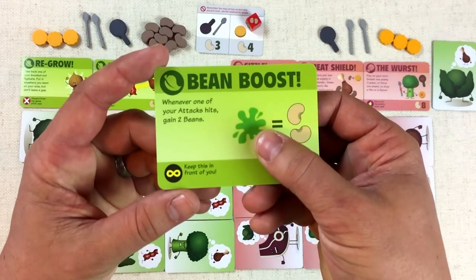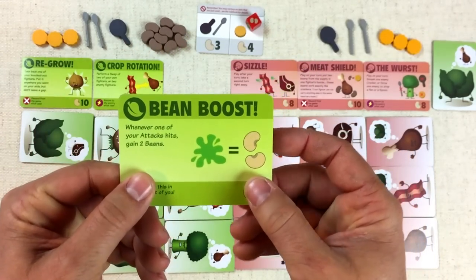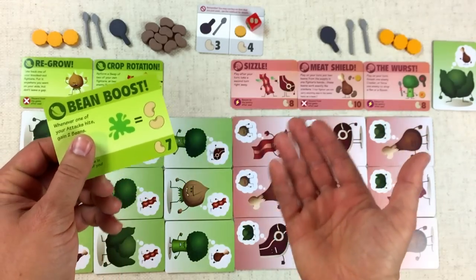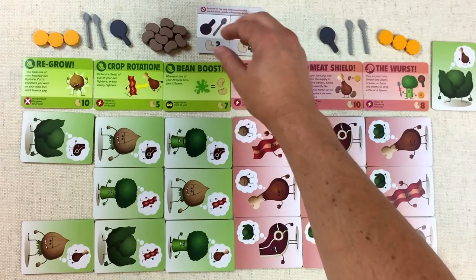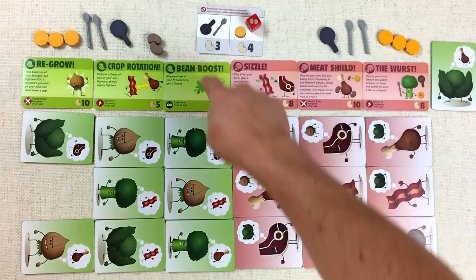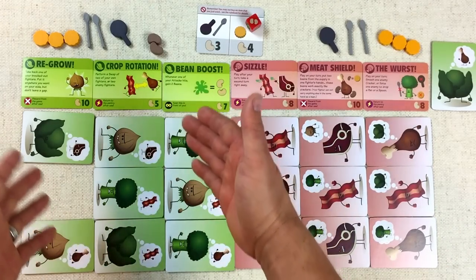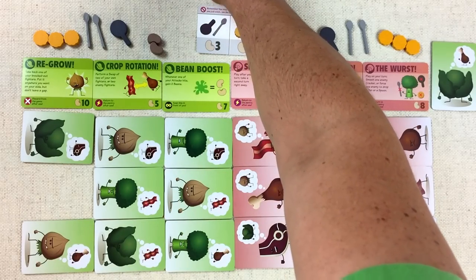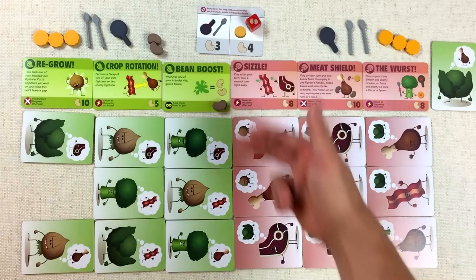I think it's time to activate one of our special abilities. This one here has a little infinity sign, so once we buy it, we get it for the rest of the game. It says: whenever your attack hits, you get two beans. We haven't had a successful attack yet, but you need to attack in order to win the game, so this seems like a pretty good investment. Let's spend seven of our beans to activate this card, and I'll put a bean on top of it to remind us it's active for the rest of the game.